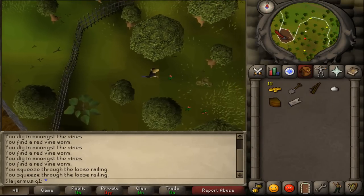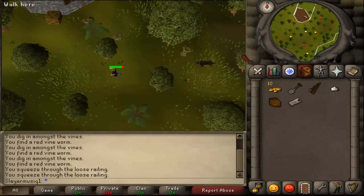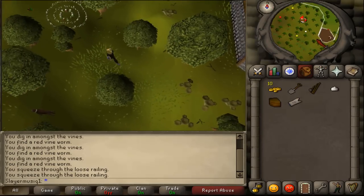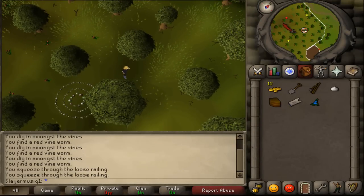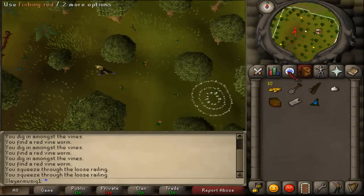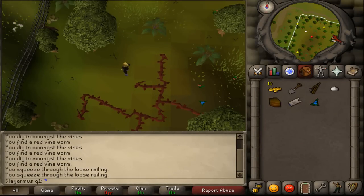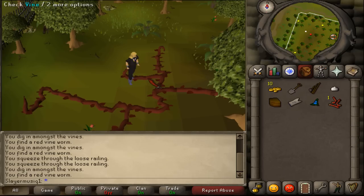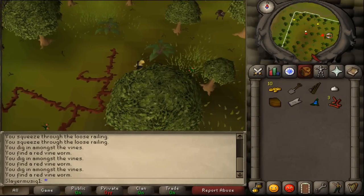Now we will need to go northwest of this area, and there you will find some red vines. Look out for the aggressive level 44 guard dogs. There are also some red dots on your minimap — those are the wellberries. You can pick one up if you haven't completed the quest Plague City, because you will need it in that quest. Then just west of the transportation sign and the fairy ring you will find a large red vine. Click on it to check, and you will use a spade to get a red vine worm. Get about two or three red vine worms, and now you may exit McGrubor's Wood again.